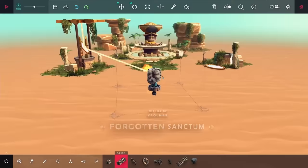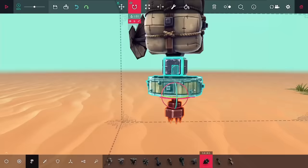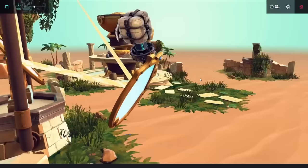Next up is Forgotten Zanktum, which is definitely one of the most tedious levels in the entire game. The goal is to use a mirror to angle the light to the middle pot and hold it there for about five seconds. This is really annoying to get right, and it took a ton of grabber positions till I finally got it to grab it the right way. After a solid five minutes of messing around, I finally got it to rest in the middle for just long enough to beat the level.